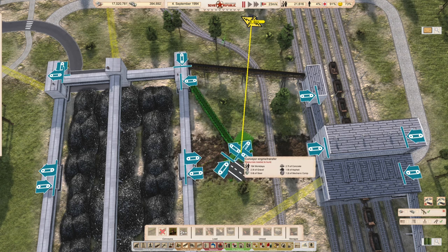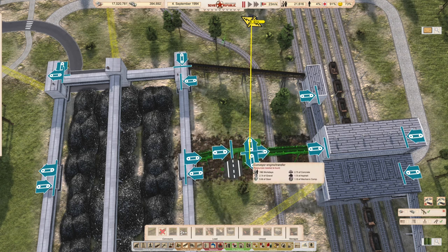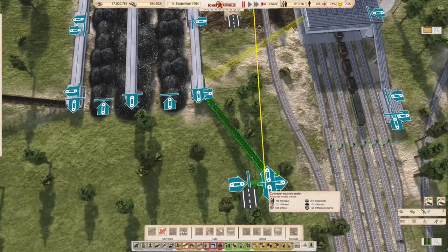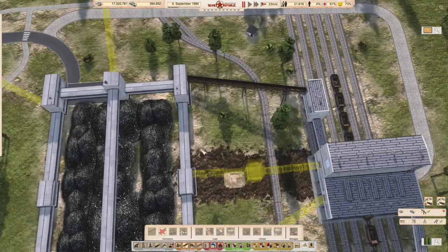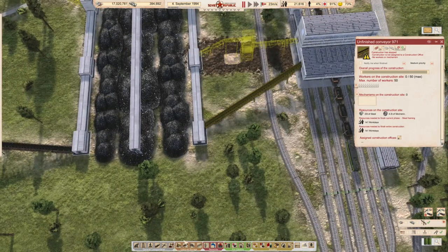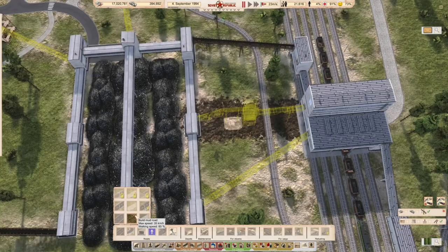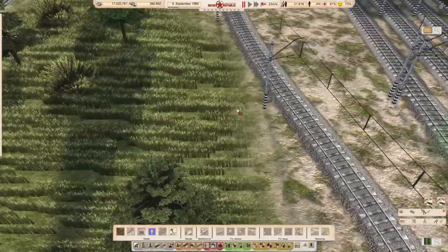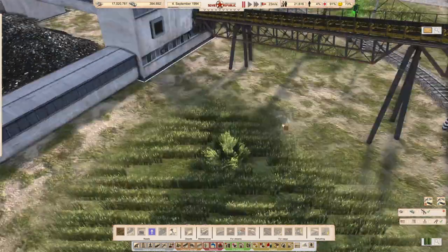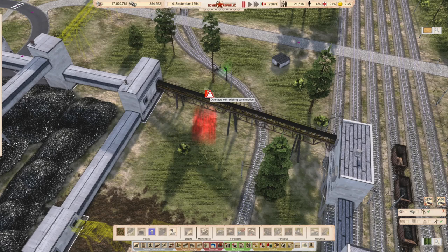I think the fix is obviously going to be we need to place a proper engine in here, and this will work as long as we can get a road through there. The question ultimately becomes: do we do anything else about this? Let's try first to get a bit of a road through there - if we try our very best, we will not get a road through there. Let's try on this side - we will not get through either.